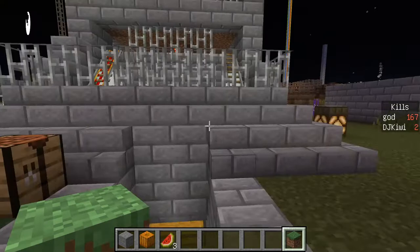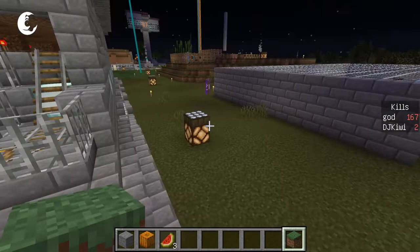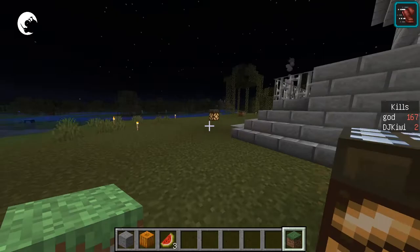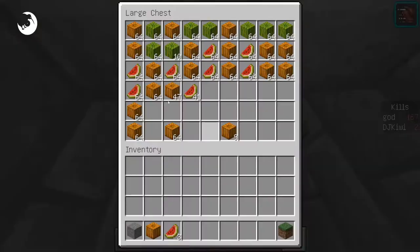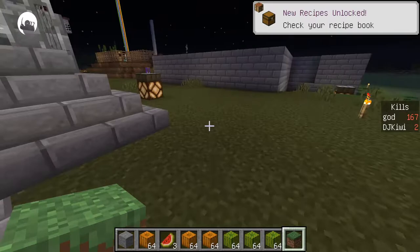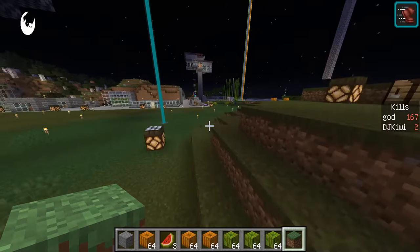It automatically collects pumpkins, harvests them, picks them up, and dumps them down there. That's the first thing I wanted to show. We'll grab a few of those pumpkins and melons and I'll show you the next thing — the automatic automated sorter.